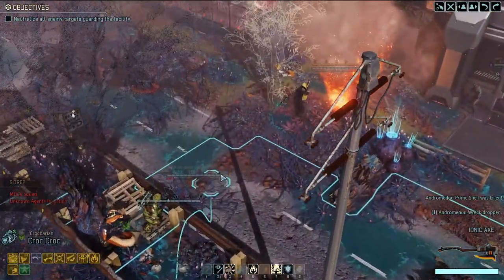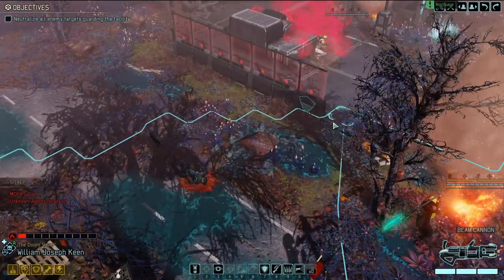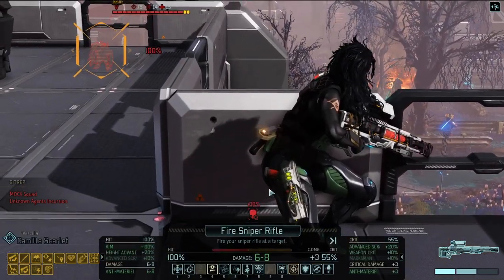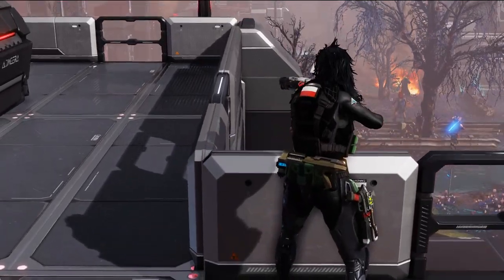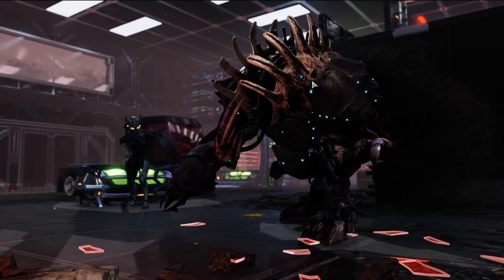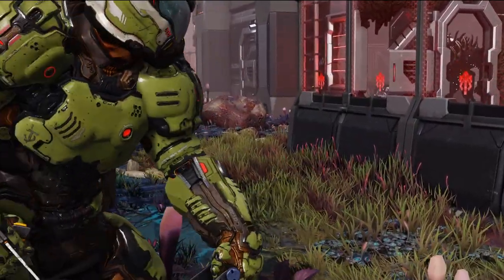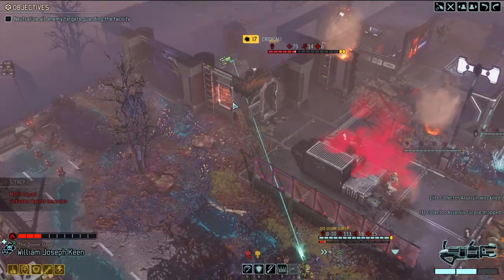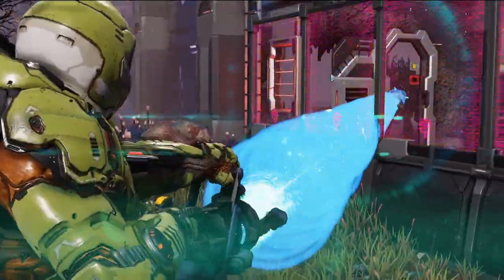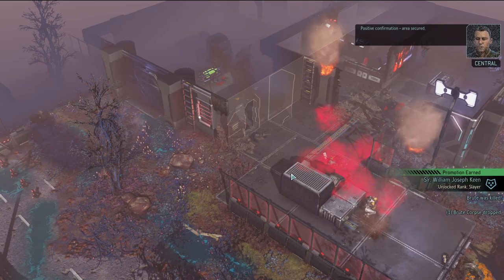We still have a Brute problem over here - let's see if we can take it out. You can see it of all people - go ahead, take the shot. From downtown to your crown, give it everything you've got. There's an Assassin over there. Needle Rounds mean extra damage - gotta love it. Looks like Doom Slayer just got himself a promotion! Well earned. Holy crap, the mission's over?!